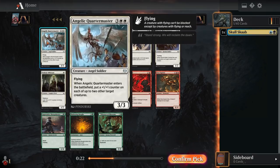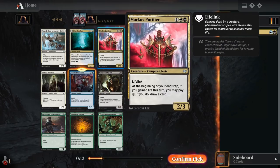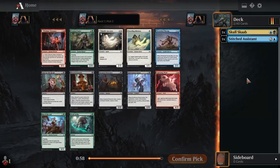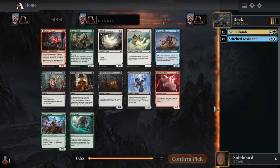Our uncommons are also great here. We have Angelic Quartermaster in white, a 5 mana 3-3 flyer that puts a plus-1 plus-1 counter onto 2 creatures when it comes into play — really good rate. Probably the best card, but Markov Purifier can be quite the card draw engine for a life gain deck. And Brine Comber can get a lot of value in a Disturb deck because all the Disturb cards do create 1-1 flyers. I'm just going to hard commit to blue-black exploit and take Stitched Assistant.